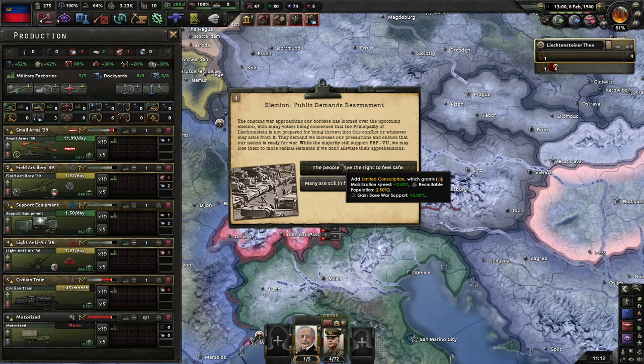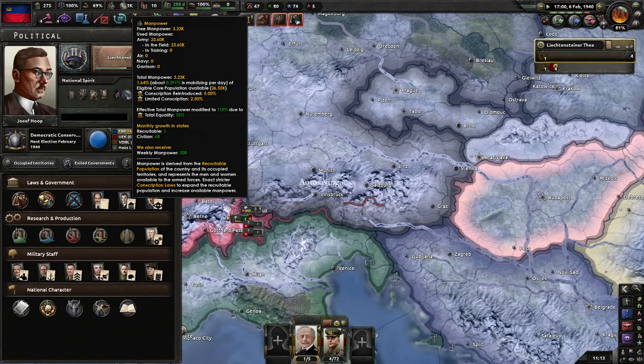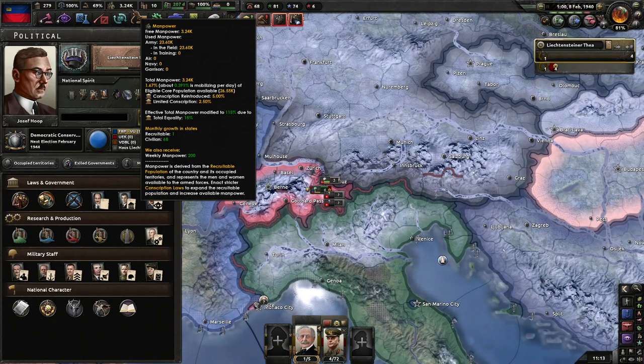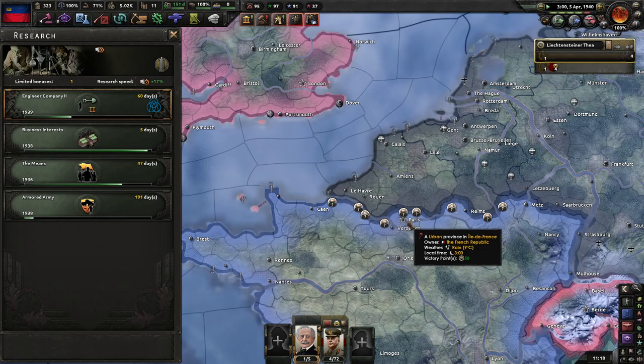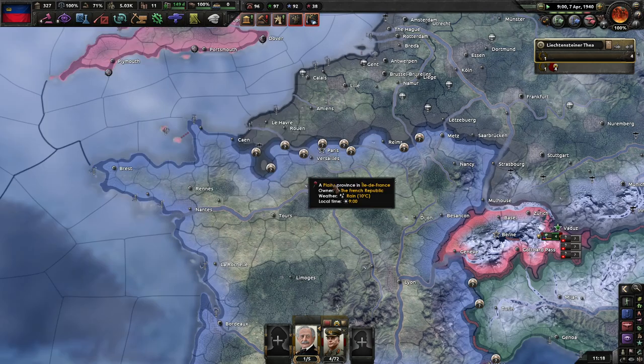Our population wants conscription. So, limited conscription plus conscription reintroduced plus total equality means we get... seven and a half to eight and a half percent of our population mobilized. We're also gaining 200 manpower a week. And it looks like Paris is about to fall any minute now.